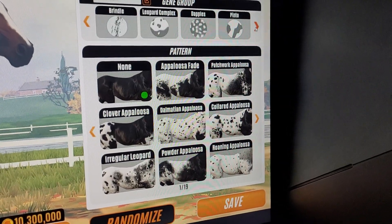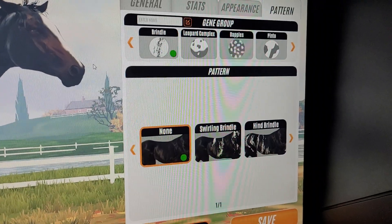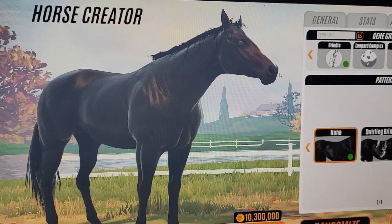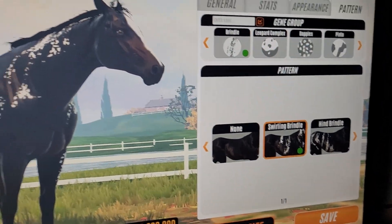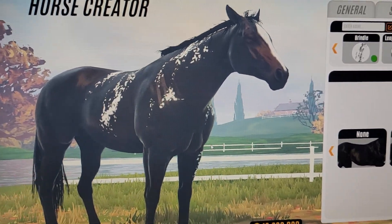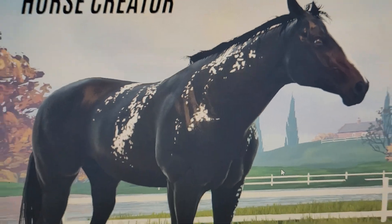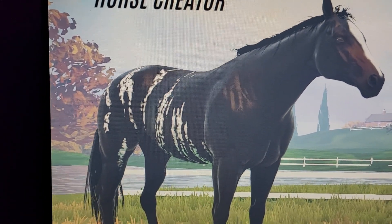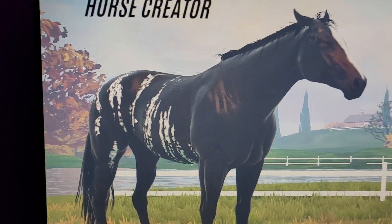Starting off with brindle, one of my favorite codes actually. So here we have just nothing, and then as you can see we have the swirling, which looks like this. I can't turn my horse — oh well. This is the swirling brindle, gosh it's so cute. And then we got the hind, which is just the brindle stripes on like the rear end side of the horse.